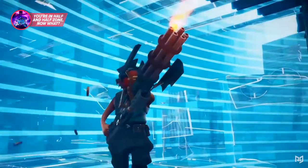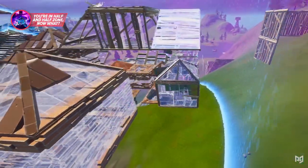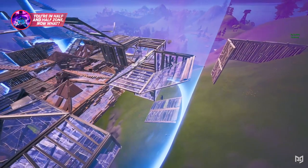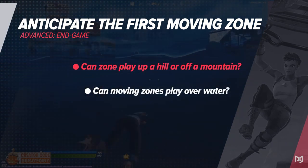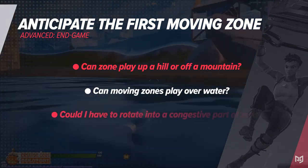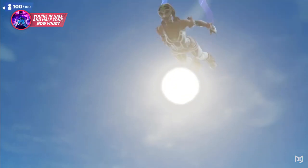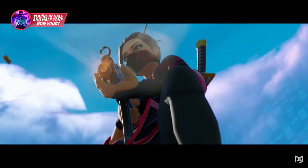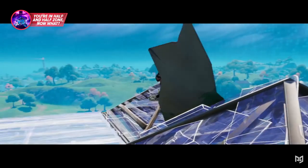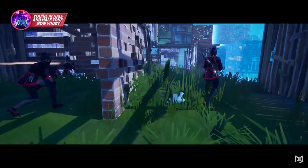Once you make it to half and half, the real work begins. The first thing you need to be looking at is the terrain around you and begin to anticipate the first moving zone. Ask yourself questions like: can zone play up a hill or off a mountain? Can moving zones play over water? Could I have to rotate into a congested part of the zone? All of these questions should be considered and answered once you are safely in zone. By answering these questions early, you'll be able to anticipate every moving zone prior to your rotation and won't ever be caught off guard.